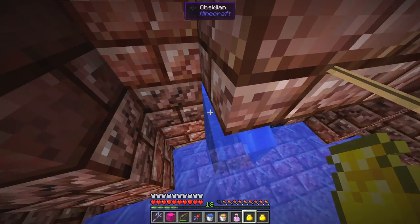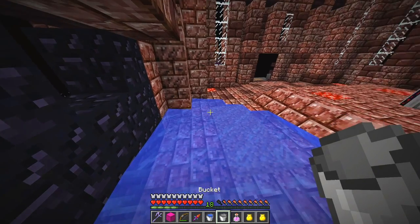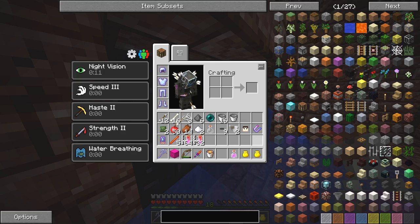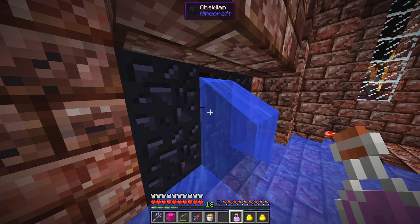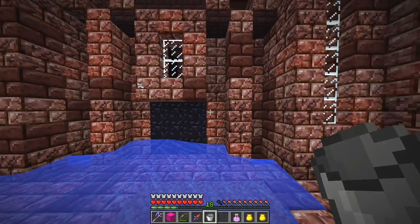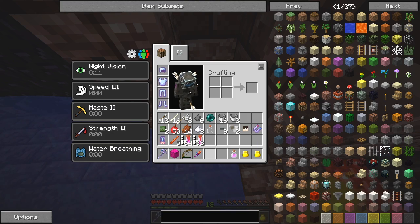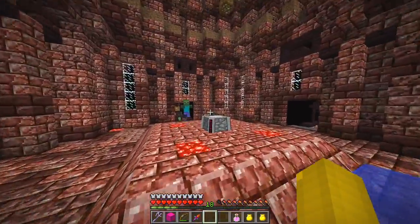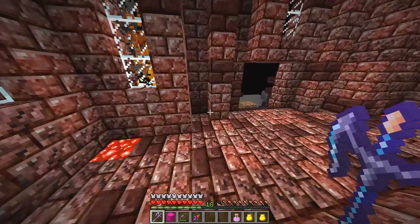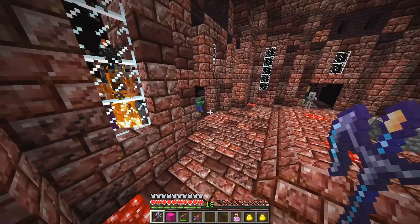We need to put another bucket of lava down here if I can keep my position — like that. Then the final bucket of water and the final bucket of lava should block this doorway off completely. There's something down here I can't see, so we're going to put water on it. Skeletons tend to be coming from this corner over here. Let's get two buckets of lava and plenty of water.